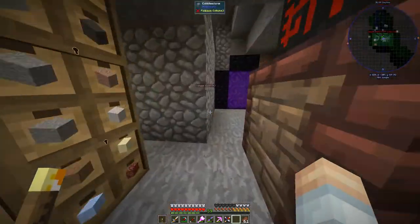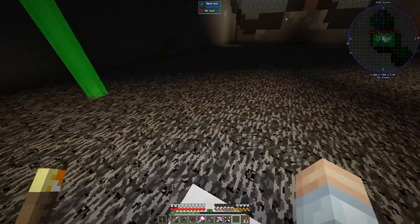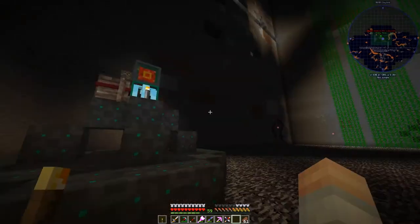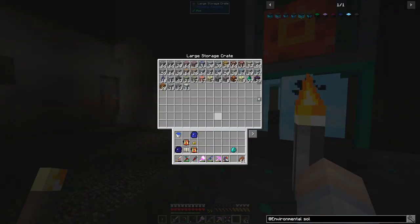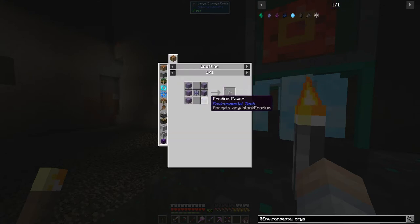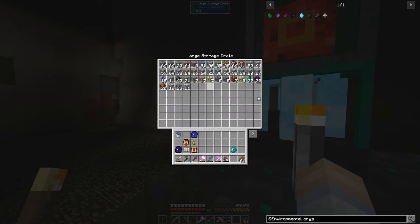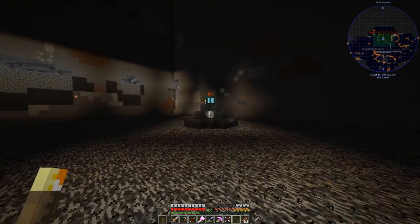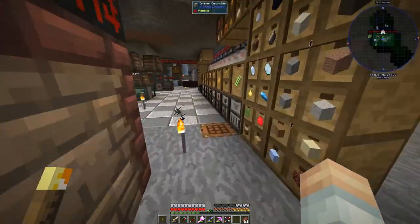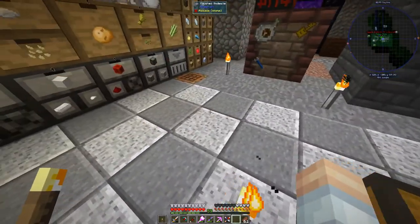Down here I've also cleared out an area with the RF Tools Builder and put a void ore miner on an elevator block. The main thing I'm looking for right now is erodium crystals so we can get the crystal laser lens. That requires six blocks, and each block requires nine crystals — we've got two blocks right now. This whole area is chunk loaded, so we'll just let it run.